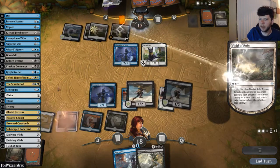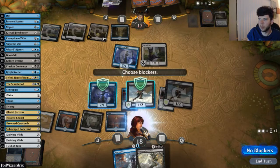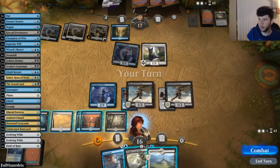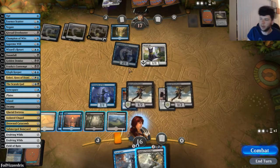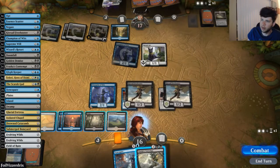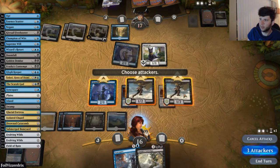Opponent uses Field of Ruin to hit our Glacial Fortress. We grab blue mana — actually good for us as it helps filter. Opponent swings with their Champion; no blocks. We find Isolated Chapel, so now we can cast Vraska's Contempt. I think we just come in with two attackers.